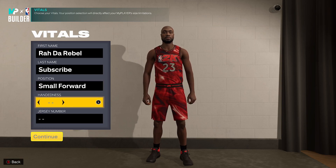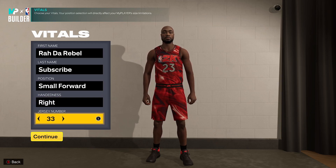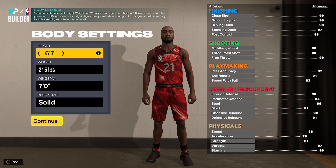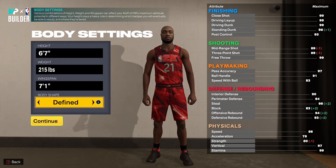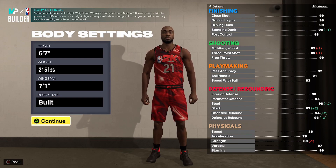Position: small forward. Handedness doesn't really matter — choose your preference. Jersey number, whatever you like. For the height, I went with six-seven, weight 215, and the wingspan I went with seven-one. Body type is up to you, it doesn't really matter.